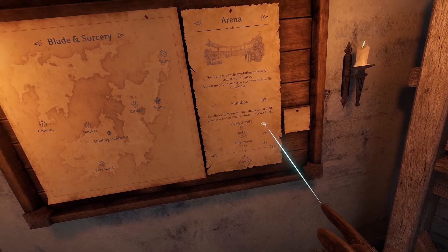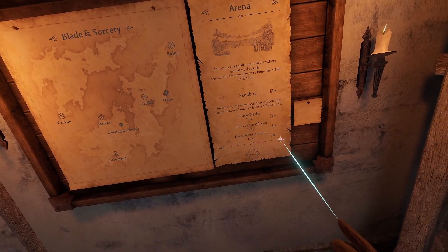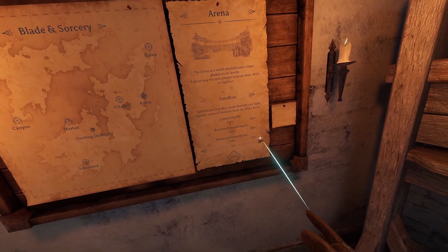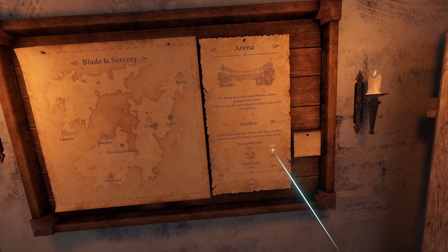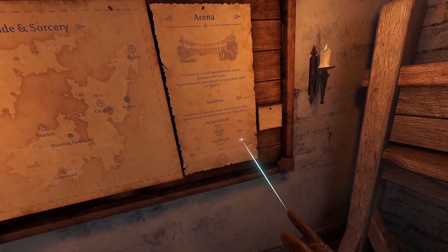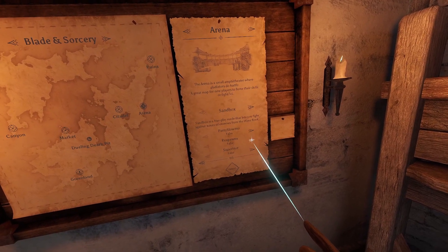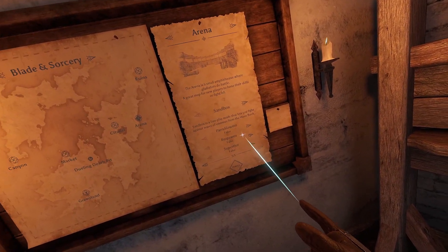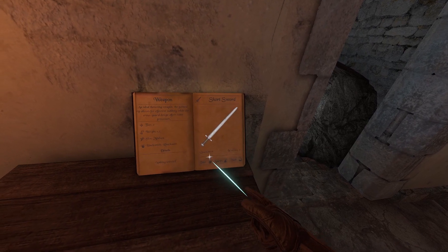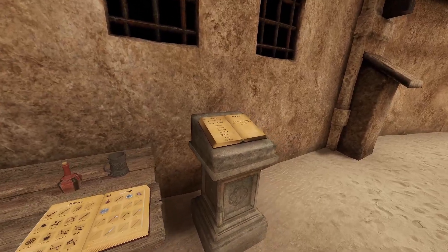There are also modifiers: bow and arrow only, big head, heavy gravity, HP for kills (lifesteal on kills), kill slo-mo, lunar gravity, remove potions, no spell wheel, no telekinesis, one HP, and Super Hot. I'll show you Super Hot now. We'll go with a standard short sword — easy to demonstrate with. Super Hot works like the game: things only move when I move, and time moves as fast as I do.